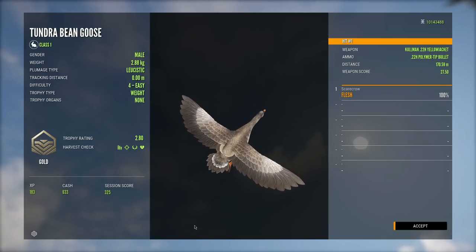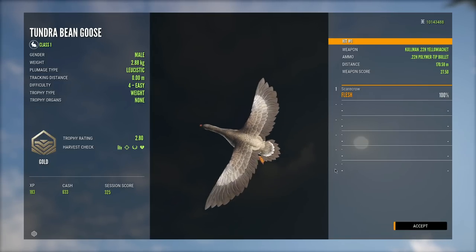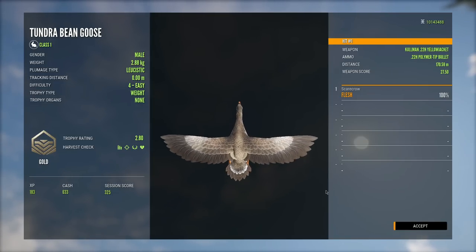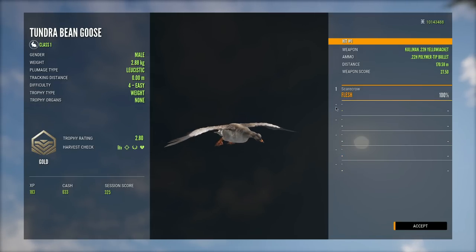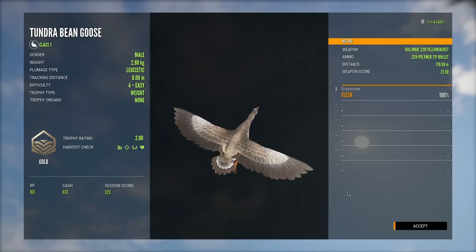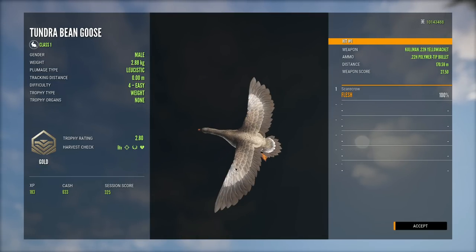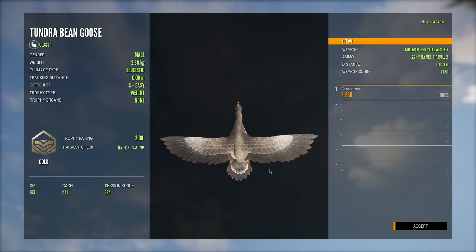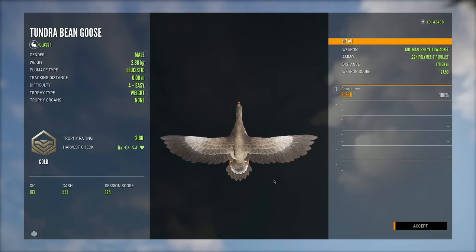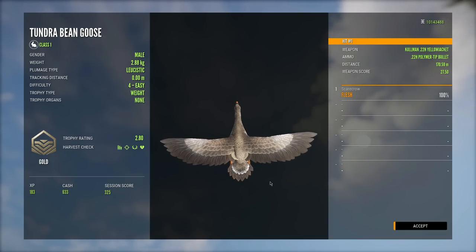When I was looking at it in the water, I thought there might have been something different about it. I didn't want to say anything because I figured I was probably wrong since this is a new species. But that is indeed a leucistic, and that might be one of the most beautiful leucistics I've ever seen in Call of the Wild. Hands down the best leucistic in the game — besides maybe the pheasant. That was probably the most unexpected thing. I only shot that because it was a level 4 and could potentially be a diamond, and instead we've got ourselves a beautiful leucistic tundra bean goose.